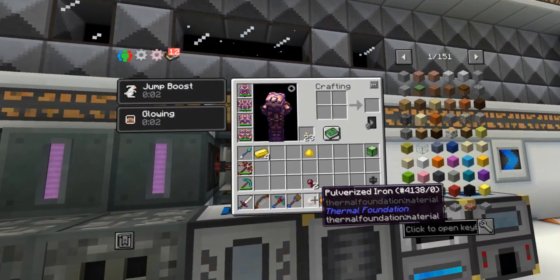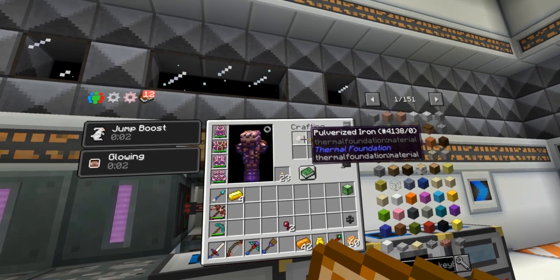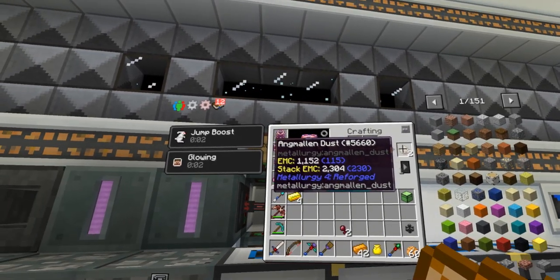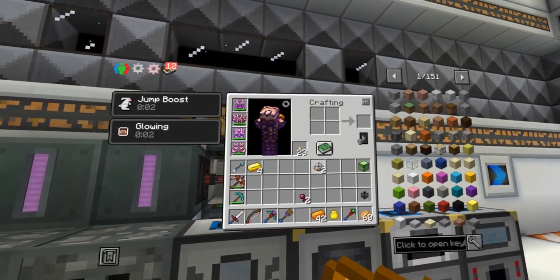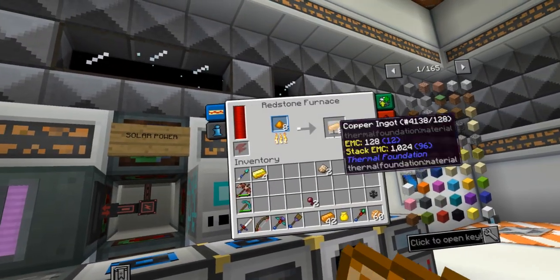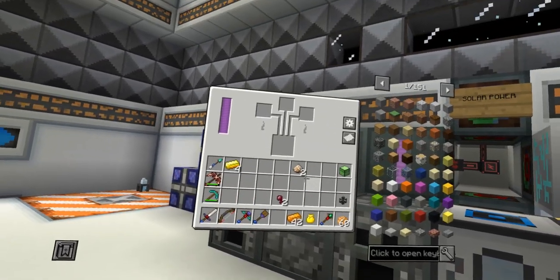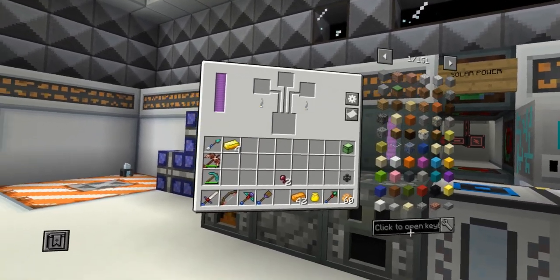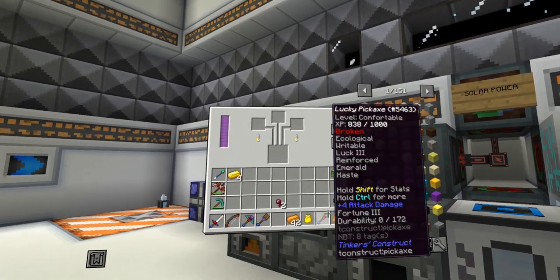This amalgam stuff is made by mixing pulverized gold and iron together to get the engmalin dust, I guess. Then throw it in there and I'll let it make an ingot.